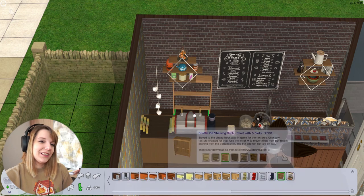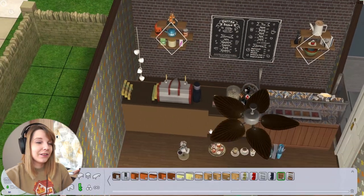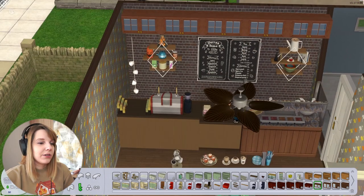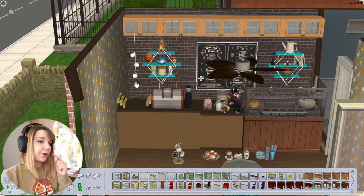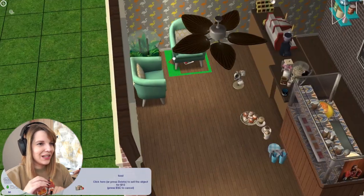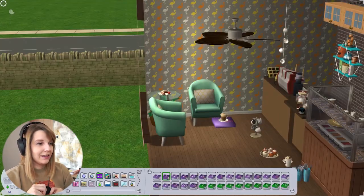I was trying to decorate this little cafe to be a cute, bit of a hipster kind of place, and I think I kind of managed. I even have tiny pumpkins and Halloween stuff, and I really like the little coffee table which I think is a conversion from the Plants Kit — it gives such a nice vibe to this place. There's also a lot of coffee clutter which I barely ever use, so I decided to just let myself go and put all these clutter items everywhere.